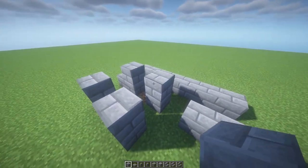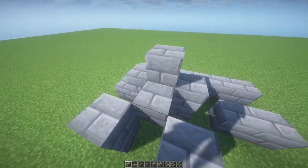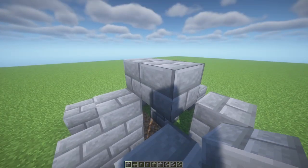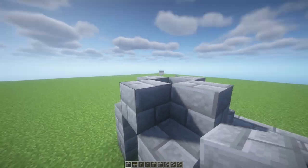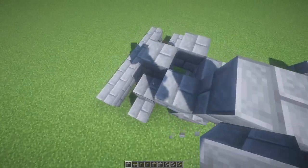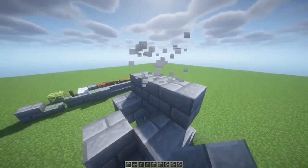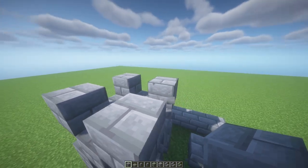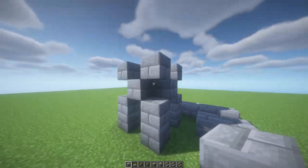Place two more like that. Now we're gonna place — let me break the ones I don't need — we're gonna place four more like that, and then four more up here. Break the ones in the middle and you should have something like this.